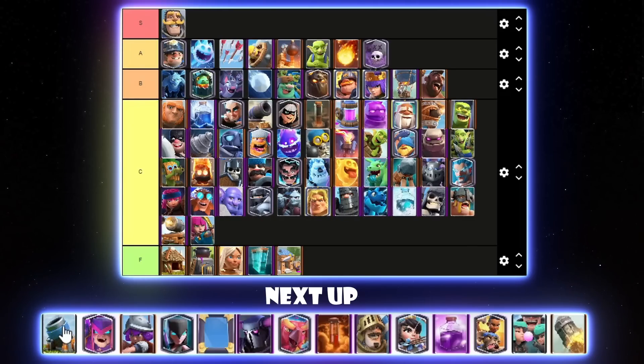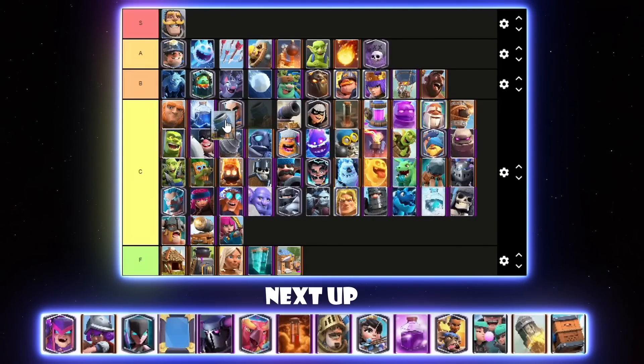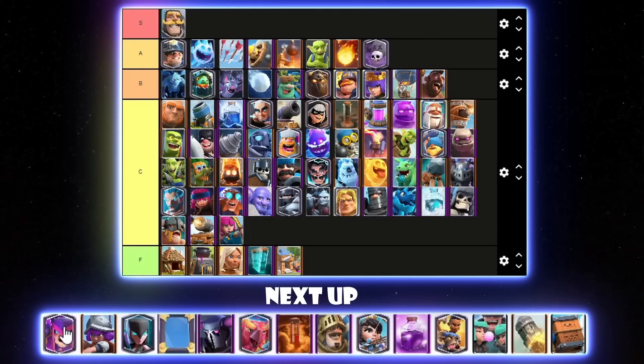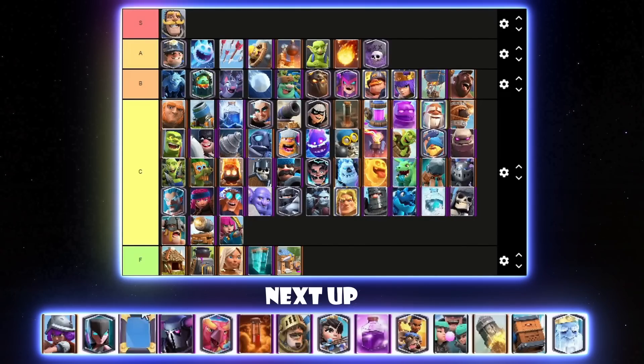Mortar was quite good for a very long time — people even wanted it to get another nerf. But it kind of fell down itself as evos started pouring in. The Mortar evo wasn't as good as people thought — you don't get it too often throughout a game. Some people still play Mortar Bait, but nobody really plays Mortar Control with Mighty Monitor anymore. I'll put it in high C tier. Mother Witch is quite good — it kind of just jumped up out of nowhere and started fitting in quite a few meta decks. I'll put it below Lava Hound in B tier.